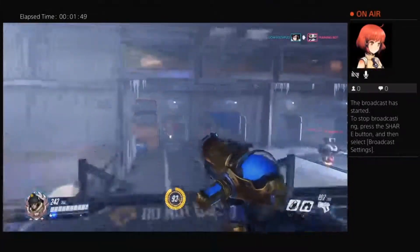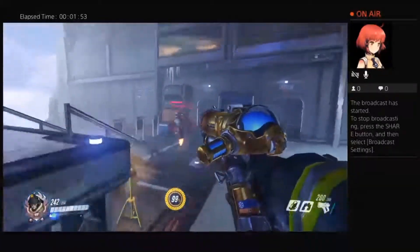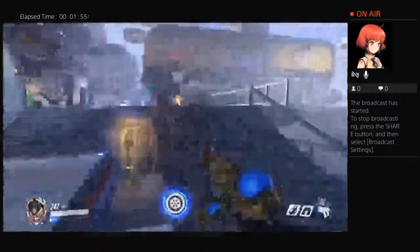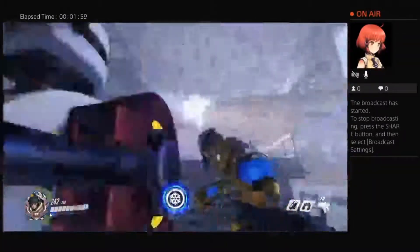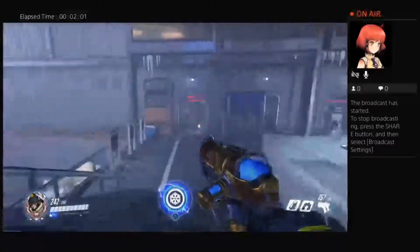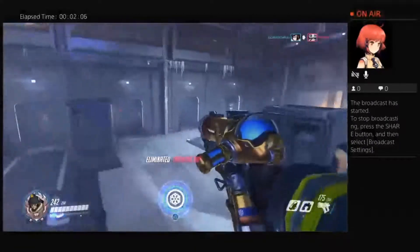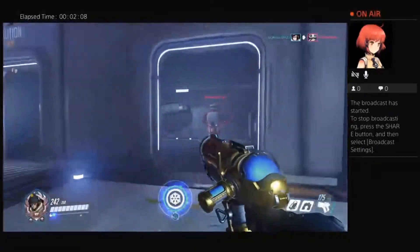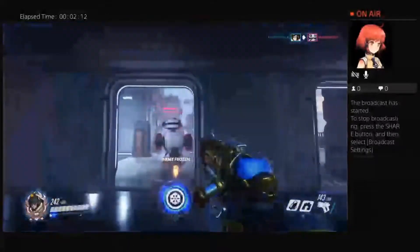A lot of times with Mei I use a backdoor method - I'll go up, sneak behind a character, shoot them and punch them if they're not dead yet. Mostly if they have something like a Bastion. With Reinhardt, I'll jump up behind his shield and start spraying him down, chasing him around until he's frozen so my teammates can get him.